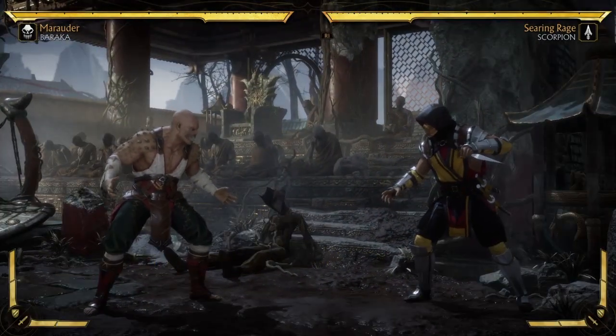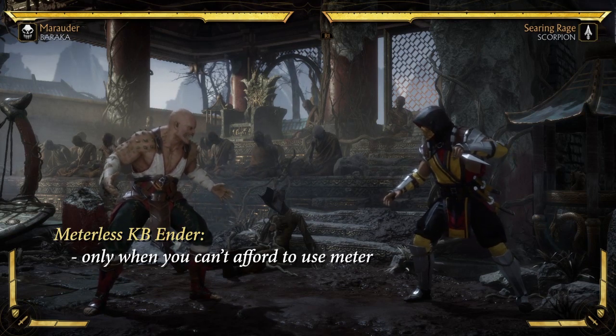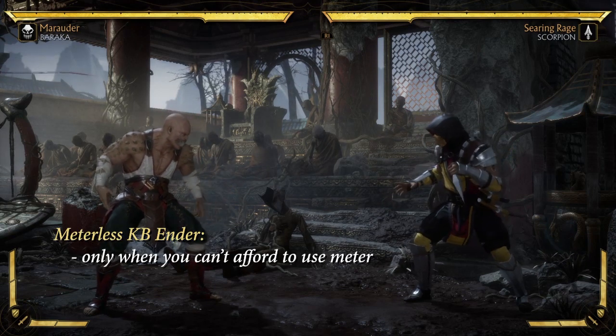So the basic message here is you have access to a meterless Gutted crushing blow combo, but it's really only there for when you can't use the meter.